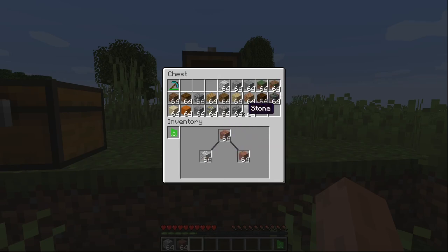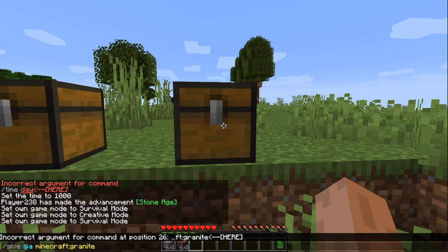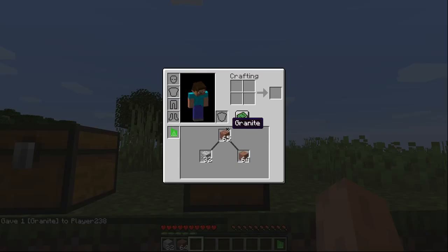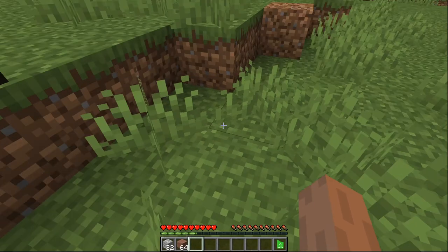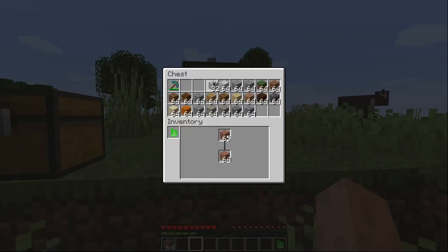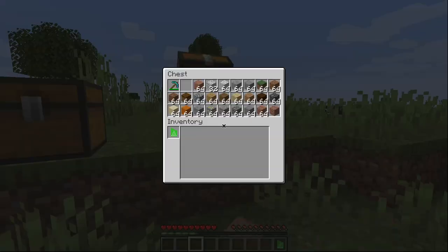So if I grabbed another stack of granite — just one granite — now I have 65 and I still can't use any of it. There are still some bugs so I'm not sure if my diorite just got deleted or if I dropped it accidentally. I'll have to review the video. If that got deleted, that's not supposed to happen.